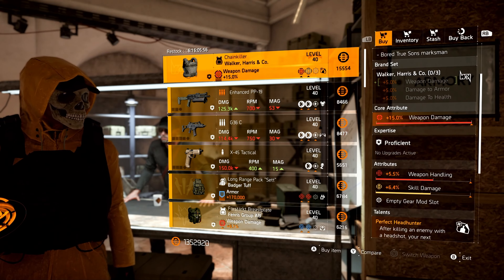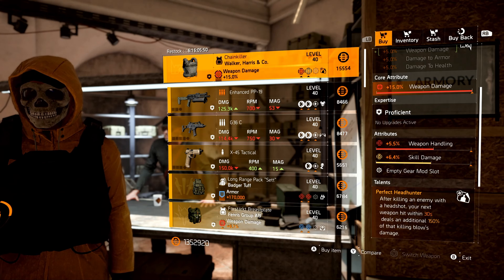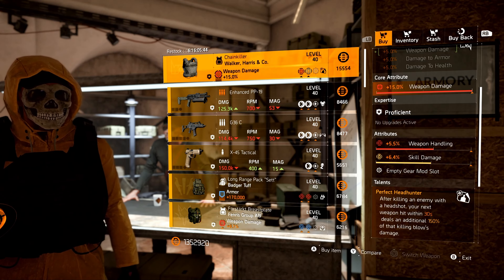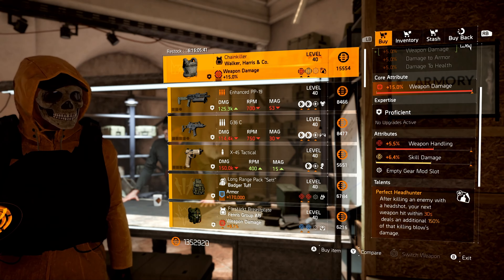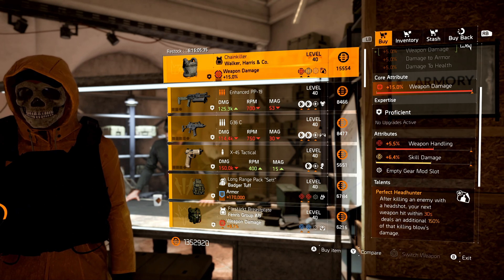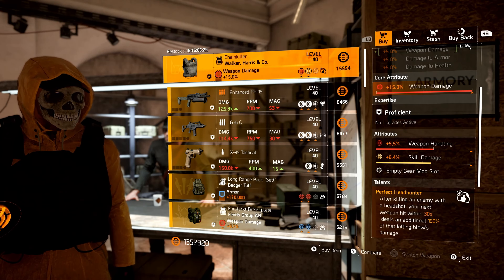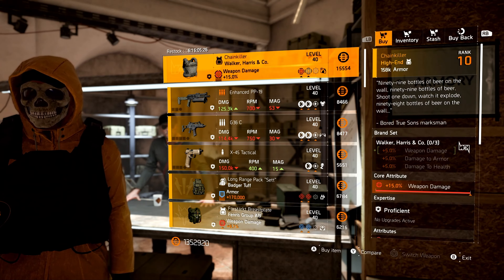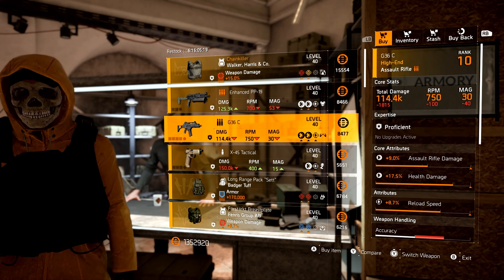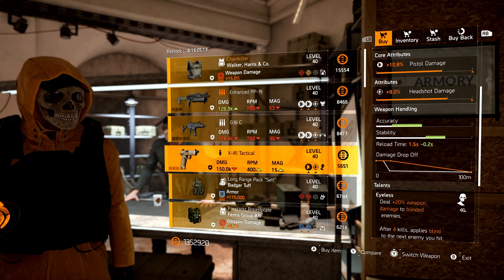What you could easily do is recalibrate either weapon handling or skill damage off for headshot damage, and you could put this on any sort of build featuring maybe a headshot pistol, something along the lines of maybe the Regulus, D50, something like that. Even the newest one, the Prophet — this would be a perfect one for that as well. If you're going that route, recalibrate the skill damage off for headshot. Next up, we have an enhanced PP19 with headshot damage and Vindictive, followed by a G36 with reload speed and Thunder Strike, and an X45 Tactical with headshot and Eyeless.